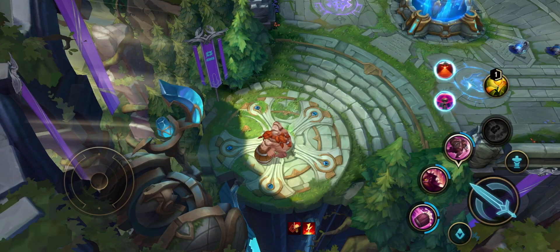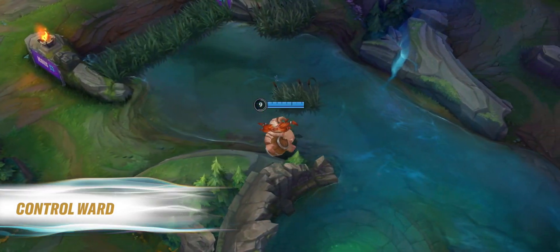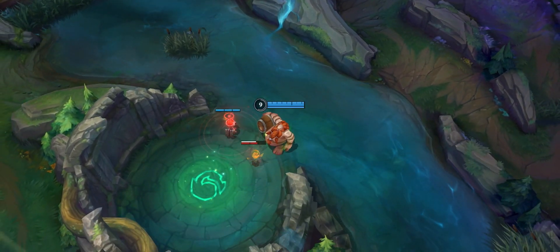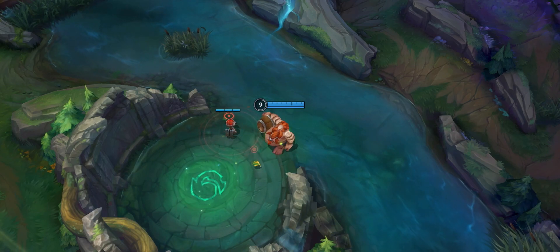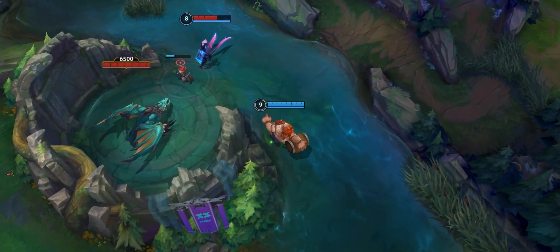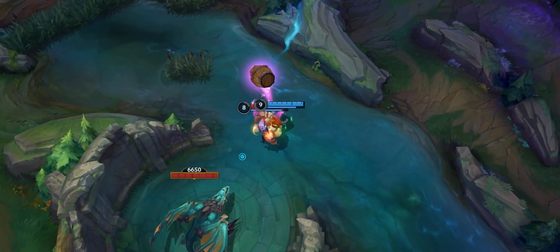Control Wards are here as a new trinket option. They detect invisible enemy traps and other wards that can be destroyed without a sweeping lens. Each player can have only one on the map at a time. Vision is a delicate system in Wild Rift with the potential to be meta-shifting, and we're hoping the addition of trinket Control Wards allows for more depth in the Vision system without burdening a specific role or item build.